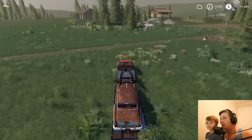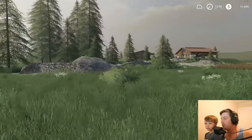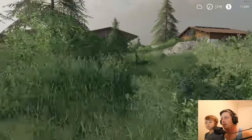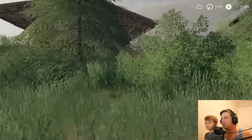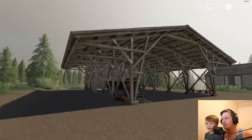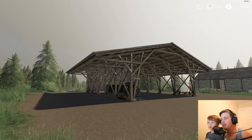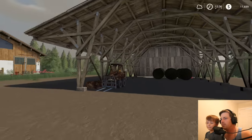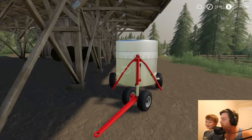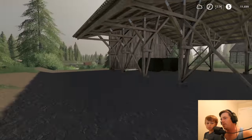Speaking of that fire - we rebuilt our shed! Let's run up there real quick. We rebuilt the one that burned down, but this new one is a little different and a little bigger. It'll be easier to organize our stuff too. We got some wood in the backpack. Our buddy gave us the layout of how to build it. It fits good - we got our skid steer here and our hay bales. Oh, we need to load up the milk too, we gotta sell some milk.